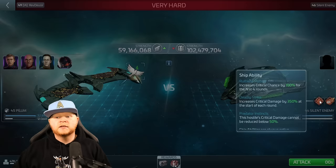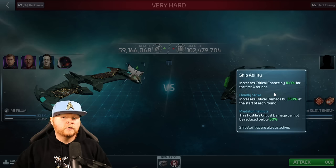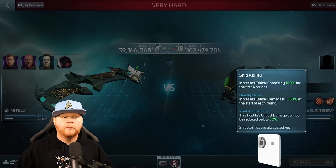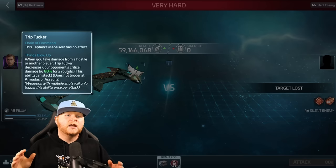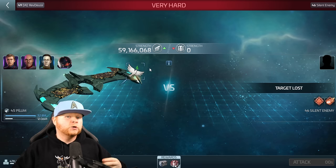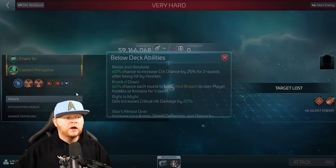If you scan them, you'll notice a couple of abilities. Right here, Ruthless Pursuit increases critical chance to 100% for four rounds. So it is going to hit critical damage of about 350% at the start of each round — that's where Tripp Tucker can be valuable at higher tiers. This does stack from what we've seen early on; if this information changes, we can always come back and update. This seems to stack round per round: 350, 350, 350 — it just grows. Regardless, Tripp Tucker could be very valuable there because he does the opposite — he reduces it. I have a Tier 2 Trip; Tier 1 is only 50%. It's all about weapon patterns. This particular hostile fires four weapons per round, and each weapon will activate Tripp Tucker. A Tier 1 Trip can reduce that critical damage percentage by 200%. But it's the below decks that really matter here.